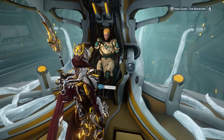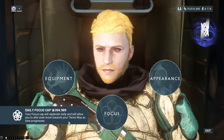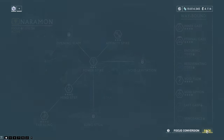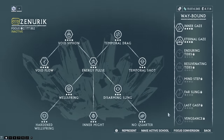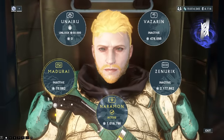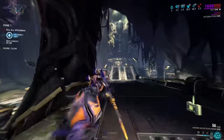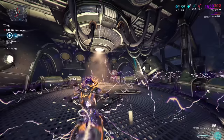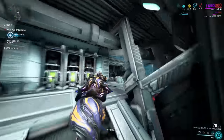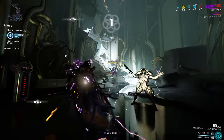The next daily-capped activity is focus. If you're currently working on increasing the skills of your Operator or Drifter, you're going to need focus to level up your focus trees. The easiest way is to simply max out your daily focus cap, which I personally recommend doing in Sanctuary Onslaught with a Volt, Equinox, Gauss, or whatever AOE damage dealer you're comfortable with. If you do that every single day over one or two weeks, you'll have your focus trees maxed out in no time.